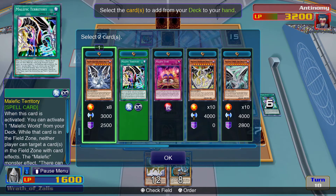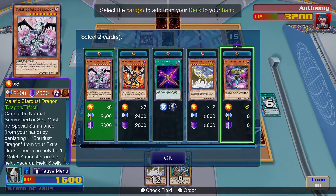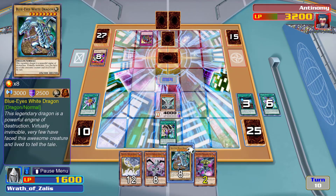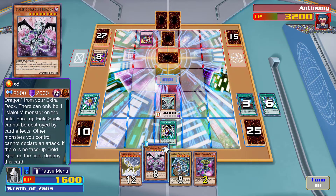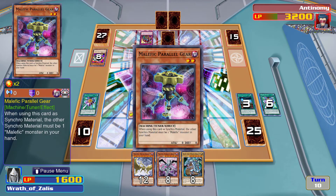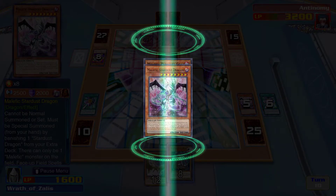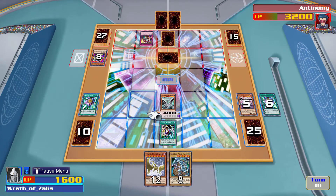For once I might be able to activate this — let's activate Parallel Gear and Stardust. The other Synchro material must be one Malefic in your hand — I forgot about that. That's okay. Let's summon by banishing.